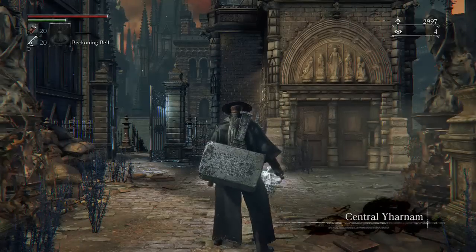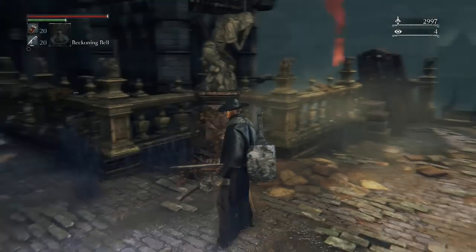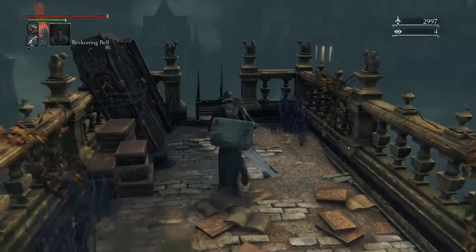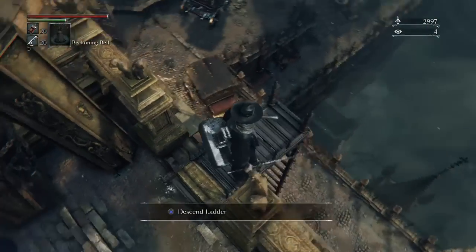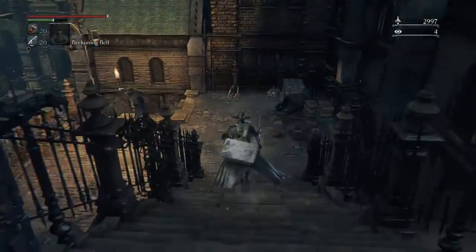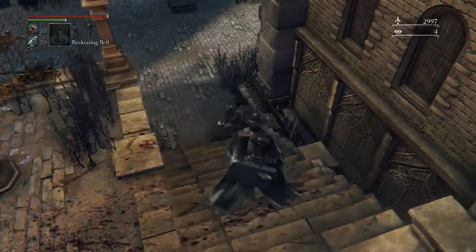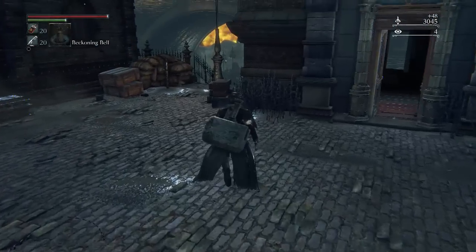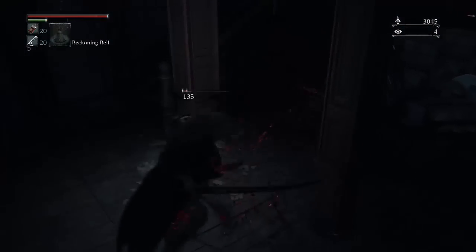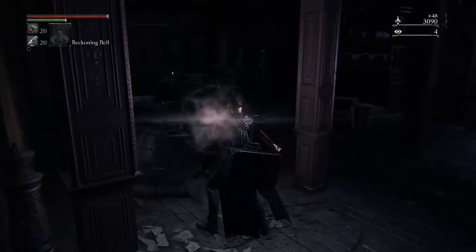God, this load screen. Anyway, we're hopefully going to go back and slay the roof gunman this episode. But before we do that, you may remember the area with that ominous-looking window I thought was a doorway - just outside of where the old woman was. There's a window you can drop out of, and there's actually some very interesting loot out there as well as an NPC that I entirely missed. So we're going to go back, grab the loot, speak to the NPC, and then hopefully go back to Old Yharnam and murder the machine gun man on the roof.